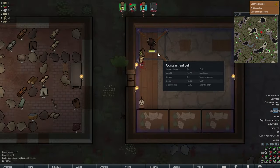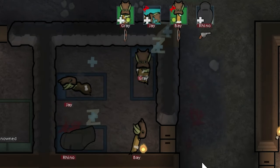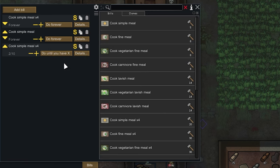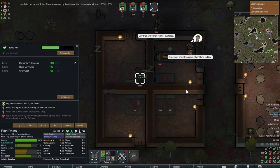All the rice is ready to come in. I make adjustments to cooking priorities — setting it so meat always gets cooked first, then if there's no meat and meals are still needed, vegetarian options will be made. Jay attempts to convert Rhino to the green skin way of ideology ethics with some success — within a few days he should know the truth.